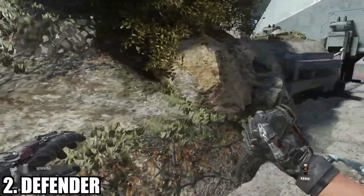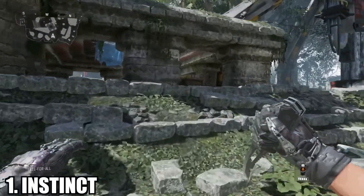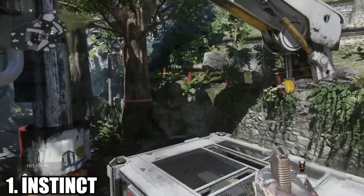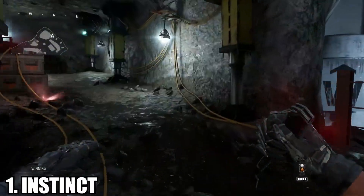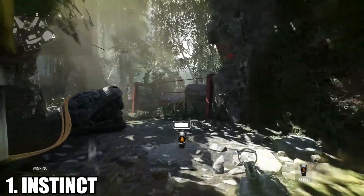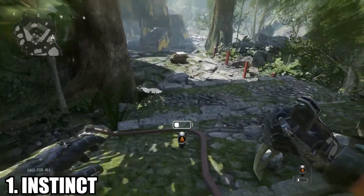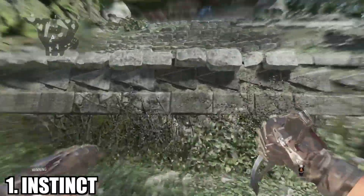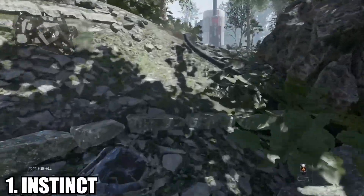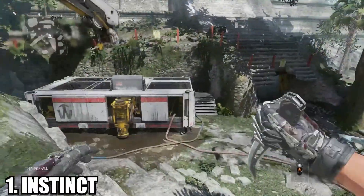Now to the worst map in Advanced Warfare in my opinion — I didn't even have to think about this for a second. It's Instinct. It has to be Instinct. It's just a really big jungle and there's nothing special about this map at all. Personally, I've never really liked maps with a jungle theme that much — maybe that explains why Defender is in this list as well. I don't like big maps either, so this map is a combination of two things I don't like. What I don't like the most is the uphill and downhill areas, which is basically the whole map. I prefer maps that are flat. I don't mind having an uphill or downhill in some areas, but this map is essentially one big uphill and then a downhill. So yeah, this map is a big no for me.